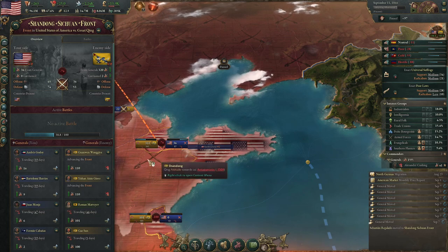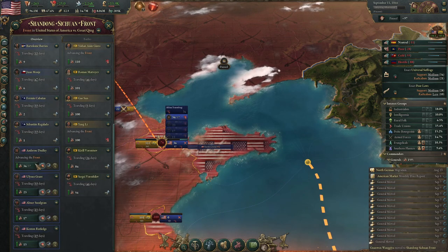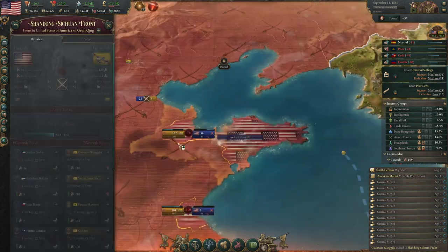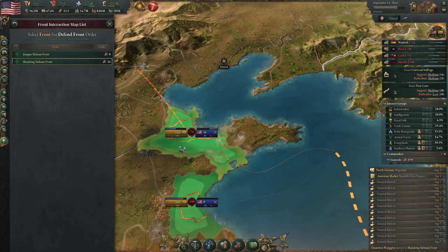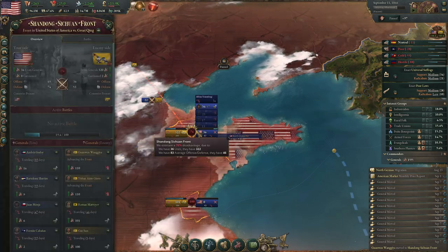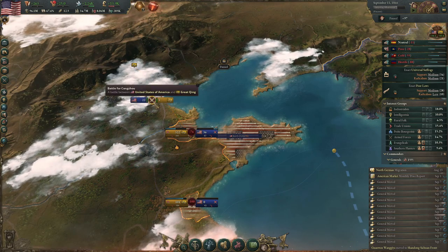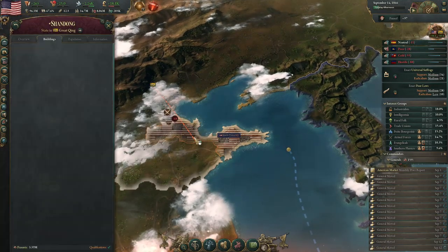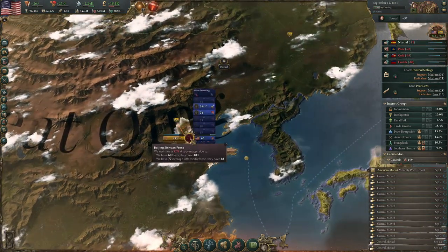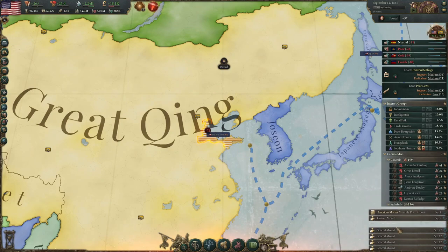There's an army there now — is that Dudley? Dudley's there — let's go Dudley, he's the goat of this playthrough, the only one who's worth a damn. That's another thing — it'd be nice to have some traits for generals like being marine commanders, being better at doing these invasions, because it's terrible trying to make a beachhead. Now that we have a foothold in China, this should be an easy war — we should be able to clean this up without a doubt.